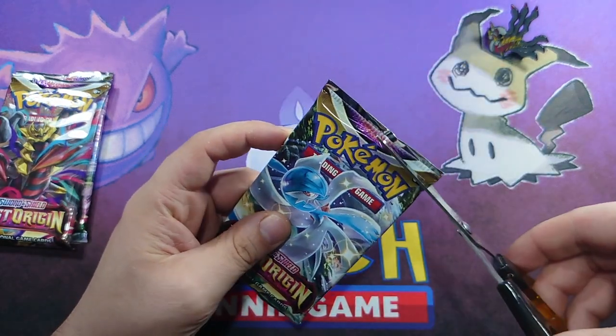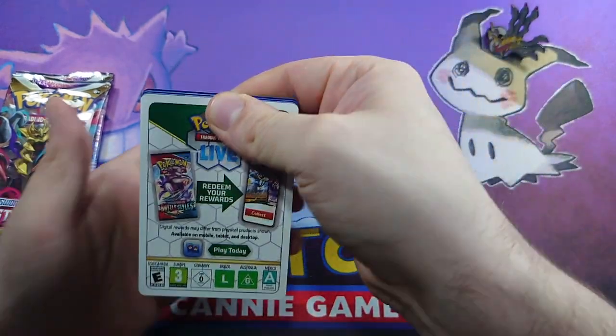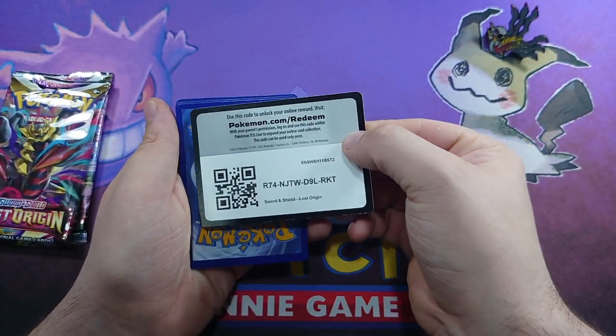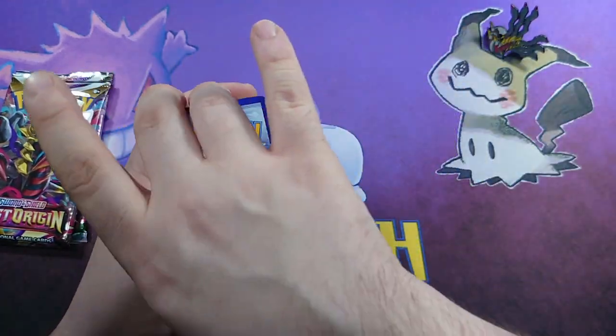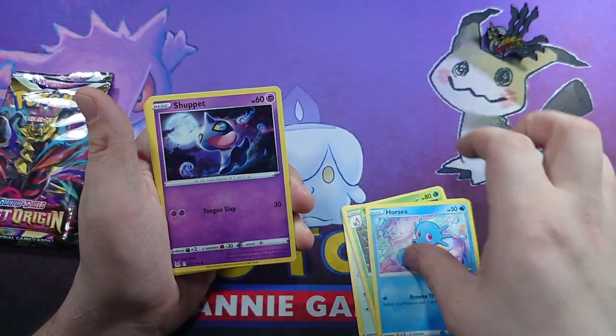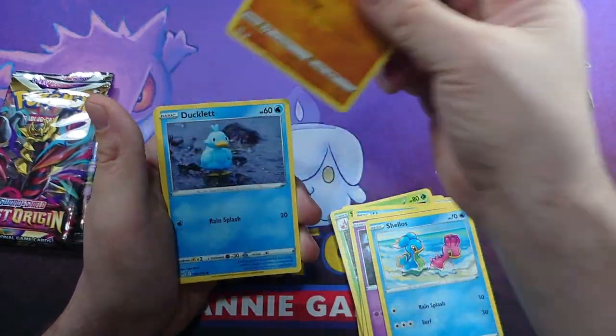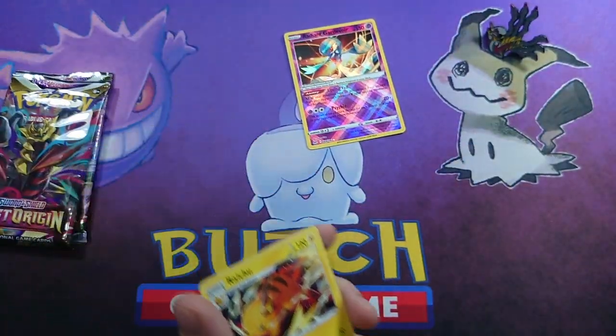Pack number three - can we get some good luck from this half at all, or are we just looking at straight duds? There's your code card. We have a V-Star we don't need. Lickitung, Lost Vacuum, Silcoon, Horsea, Shuppet, Shellos, Growlithe, Ducklett, Radiant Gardevoir again, and a Raichu.